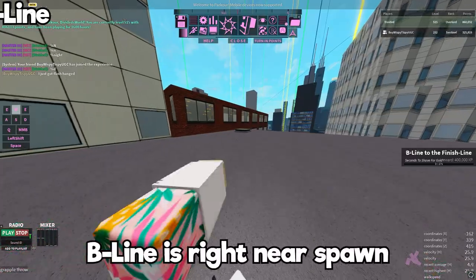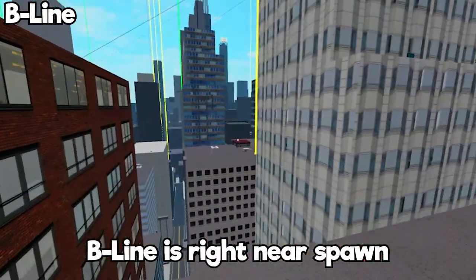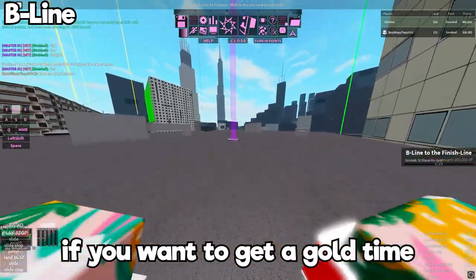Now we're gonna do B-Line. B-Line is right near spawn — it's not a long way, but this time trial is pretty hard if you want to get a gold time.